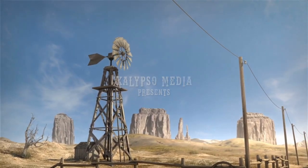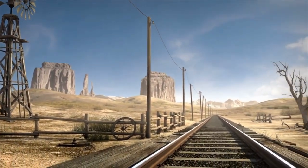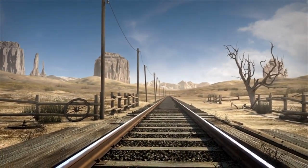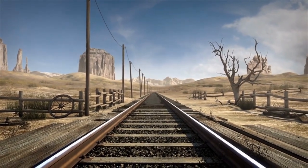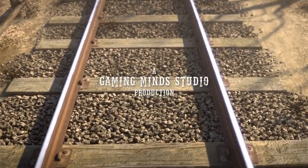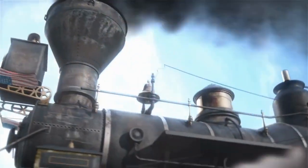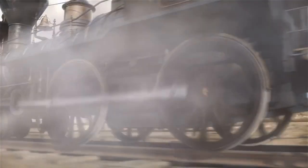The preview showcased building up a new industry, with the studio head Daniel Dumont buying all of a town's breweries via an auction mechanic, then demolishing them to build a distillery instead. Adding new train lines is simple — players will need to build two stations and then connect the two with the track builder, which constructs things like bridges automatically. Costs vary based on things like how hilly the terrain is, which can be offset by adjusting track height.